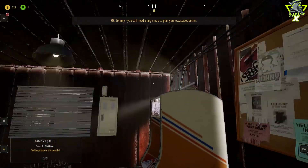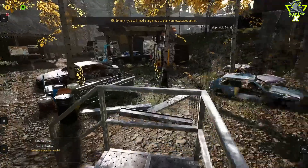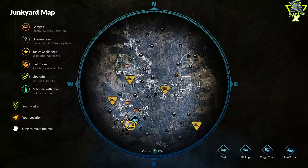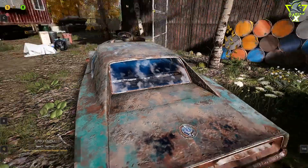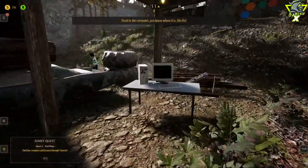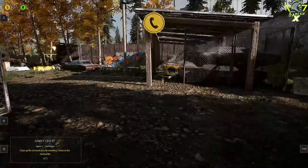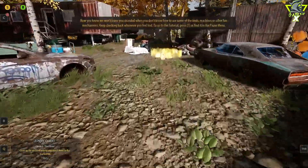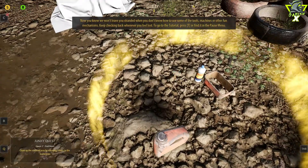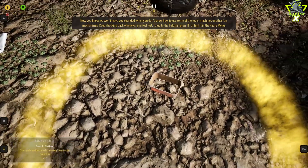Okay Johnny, you still need a large map to plan your escapades better. Head to the computer — you know where it is. Now, we won't leave you stranded when you don't know how to use some of the tools, machines, or other fun mechanisms. Keep checking back whenever you feel lost. To go to the tutorial, press T or find it in the pause menu — no need to be shy.